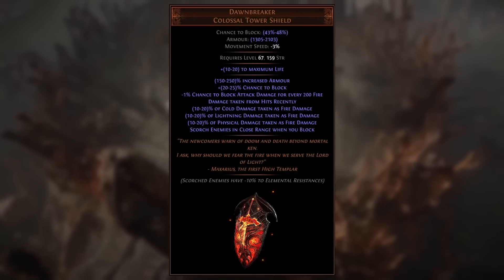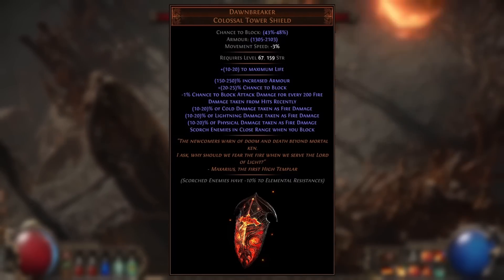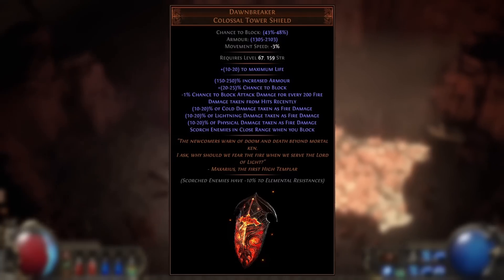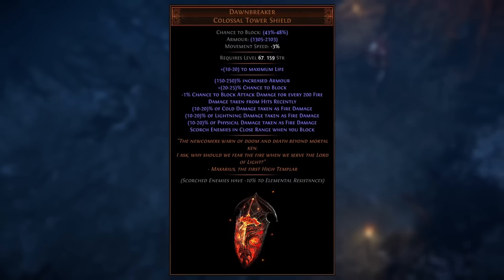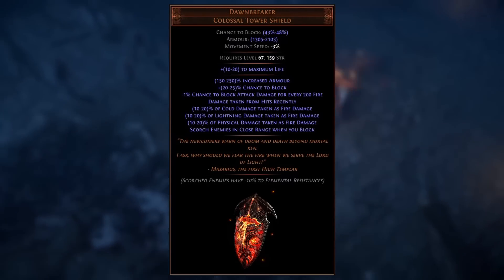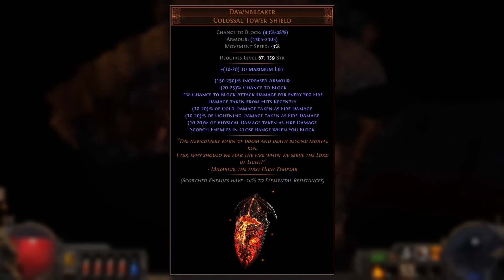There's also the Dawnbreaker shield, which has a huge amount of block on top of being a very strong defensive shield. Be aware that it loses attack block as you take fire damage from hits — and since this will be overcapped attack block when using Versatile Combatant, anything below 25% overcapped attack block will lose you 2% spell block for every 200 fire damage taken from hits in the last four seconds.